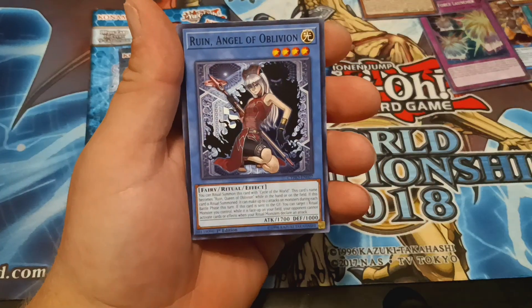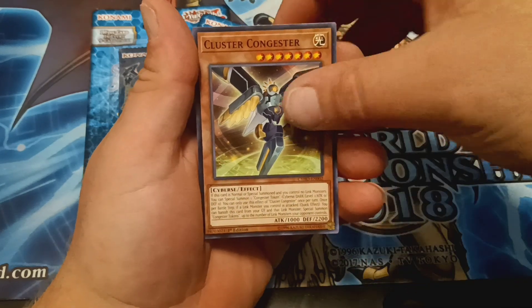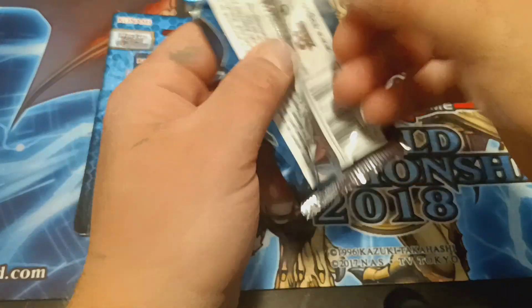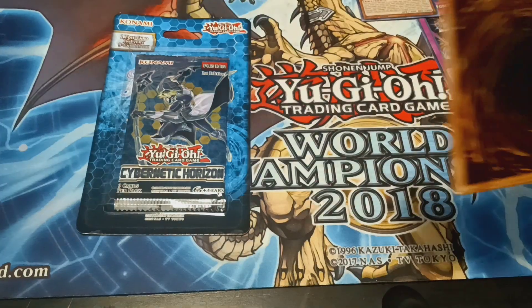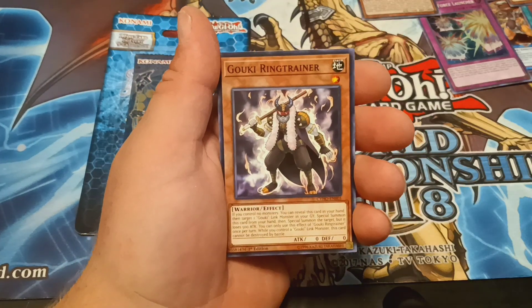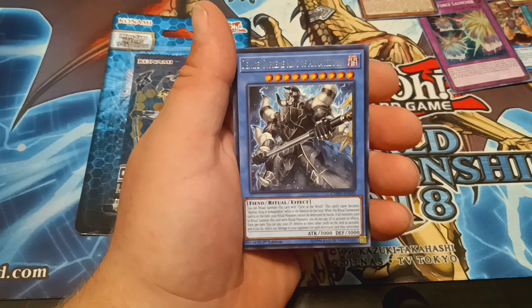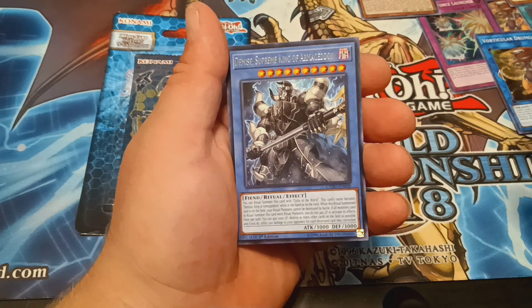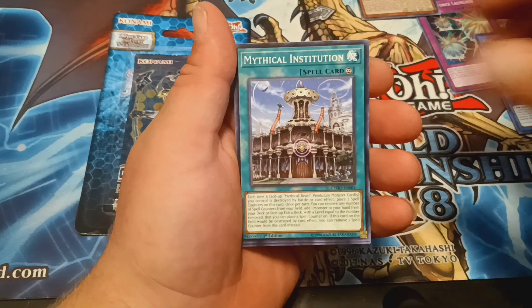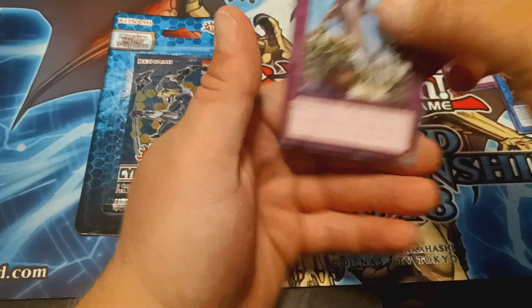World Legacy World Crown, Angel of Oblivion, Cybernetic Overflow, World Legacy's Mind Meld, and we have a Cluster. Two more packs — can we get another Secret Rare? We have Zero Extra Link, Crusadia Vanguard, Ring Trainer, and we have another Drumgon. The second one. We have Supreme King of Armageddon, Mythical Institution, Centerfrog, Decode Dragon, Decoy Dragon, and Squad.